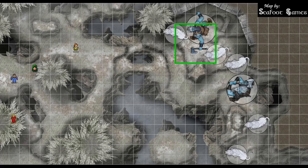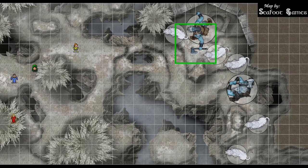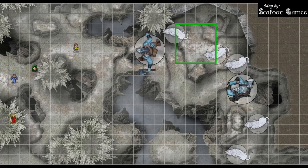On the monsters' turn, the restrained cat uses its action to help the giant on its strength check — the giant gets advantage. The giant gets a 16 on the die — plus strength modifier of 24 — frees itself. Its movement in difficult terrain only takes it four squares. The other cat tries to break free on its own but fails and is still restrained. Two incapacitated cats do nothing. The freed giant dashes to engage, and the train uses his prepared reaction — a nat one on the die, using up his reaction.